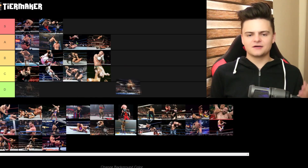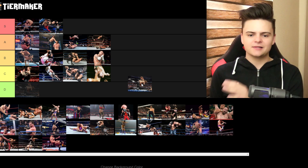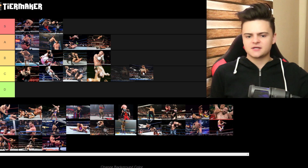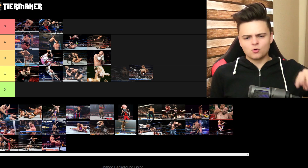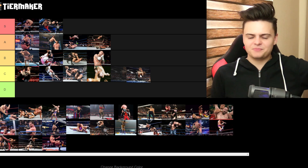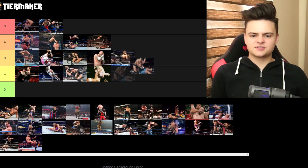Spear. I love the spear, but it always depends on who's doing the move. Let's consider Goldberg, Roman Reigns, Edge, Christian, Rhino — because some people did that move in a good way, and some people were Edge. Edge always used to hug the guy — he'd just hug you with all his power. I'm gonna give it a B because Goldberg's spear looks devastating, but Edge didn't really do that move any favors.